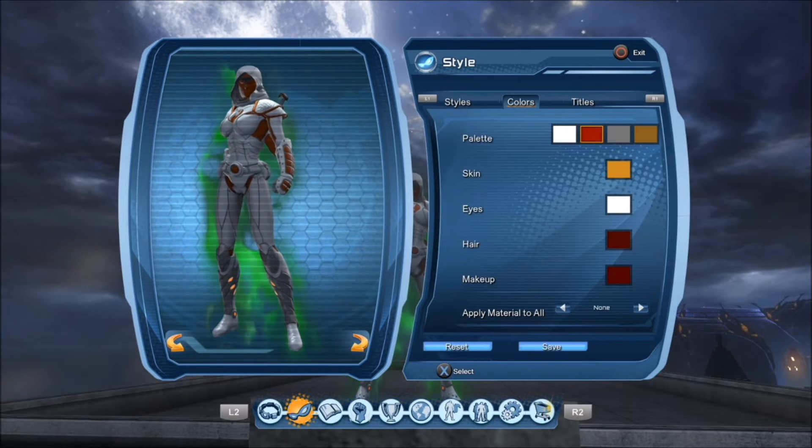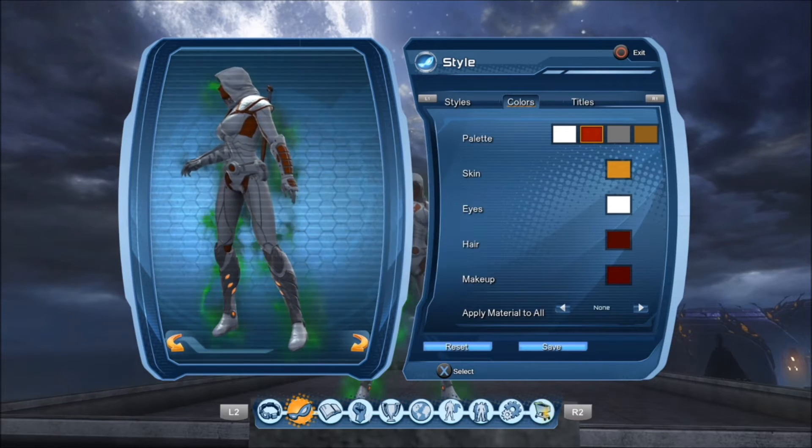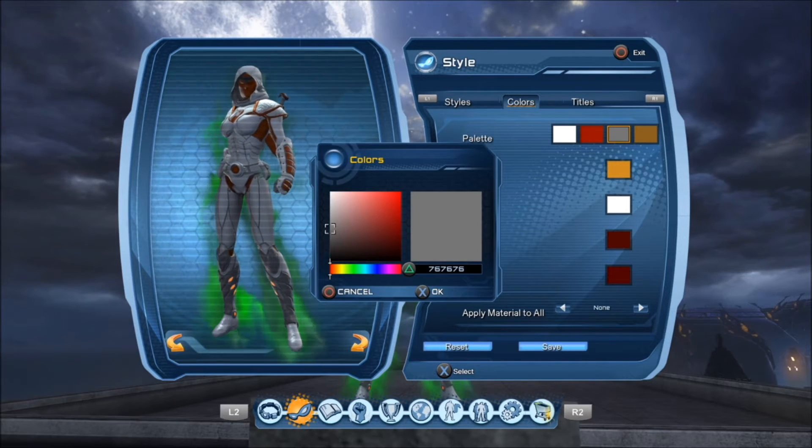So again, we're just going to go for white. For the deep red color here, it's going to be 9A10000. For metallic gray, which will be 767676.